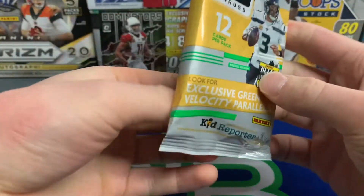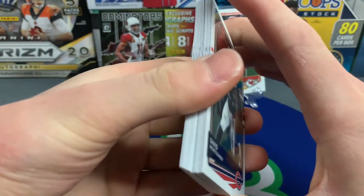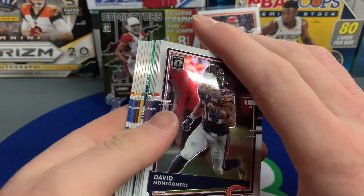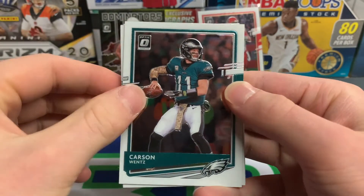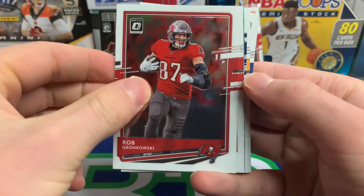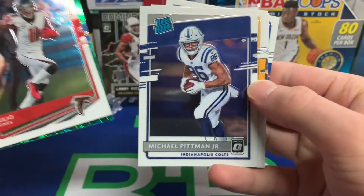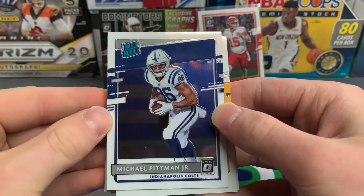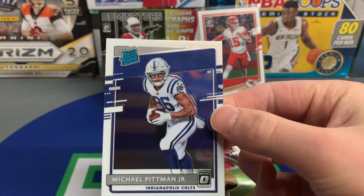JJ Watt actually recently got released by the Houston Texans — let me know where you guys think he's headed. I personally think he's going to play with his brothers, as does everyone. And we have a green velocity parallel! Let's hope it's something good. Carson Wentz, Kenny Golladay, Rob Gronkowski, Julio Jones — let's push the green velocity to the back. We have a Michael Pitman for the Indianapolis Colts — we're going to sleeve up Pitman.